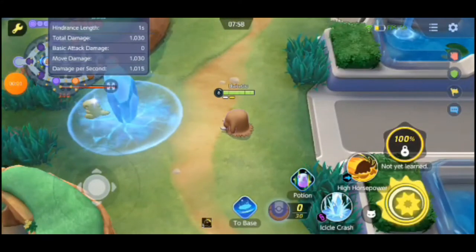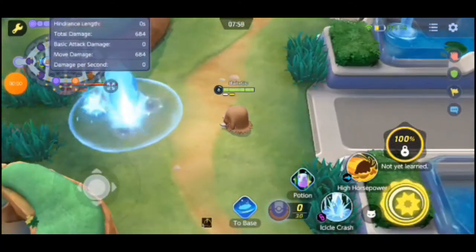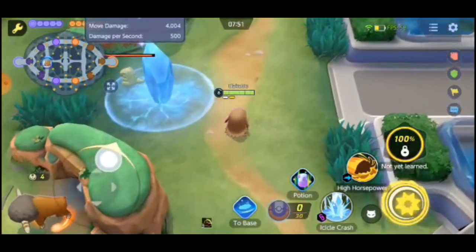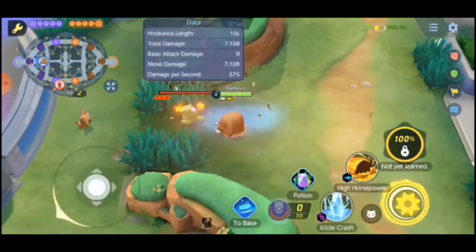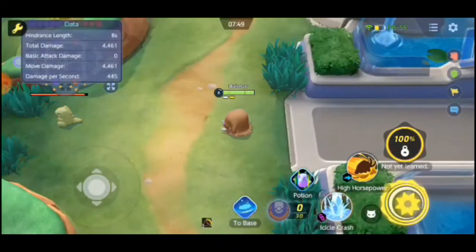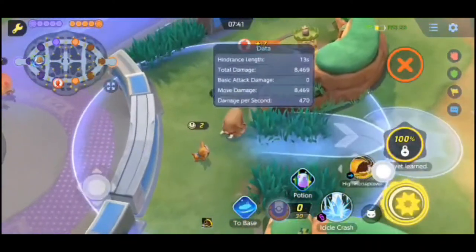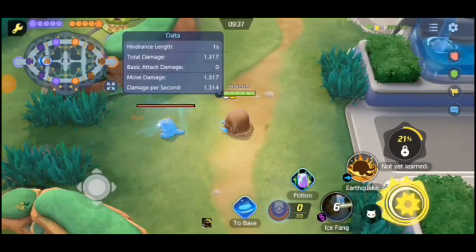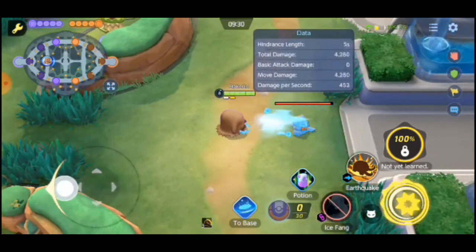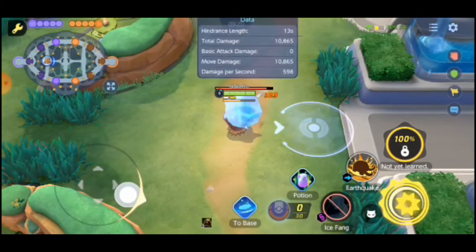At level 6 we evolve into Piloswine and get our first late-game move choice. First we have the option to take Icicle Crash. Icicle Crash drops icicles on the designated location, dealing damage and decreasing movement speed. The final icicle shatters after a set amount of time or when hit by Mamoswine's other moves or boosted attacks, dealing damage and leaving enemies frozen. If shattered by Tackle or High Horsepower, the ground is covered in ice which increases movement speed of allies that run over it, and the next basic attack is boosted. The other option is Ice Fang, which uses cold-infused fangs to throw the opposing Pokemon closest to the user, dealing damage and leaving them frozen. You can then designate a direction to slam the thrown Pokemon forward or backward, dealing damage and leaving enemies frozen. The next basic attack is boosted.